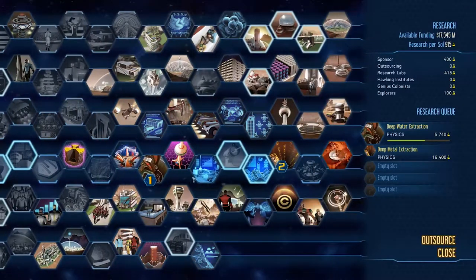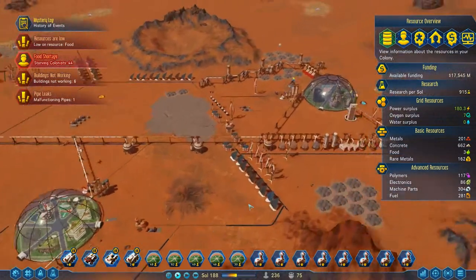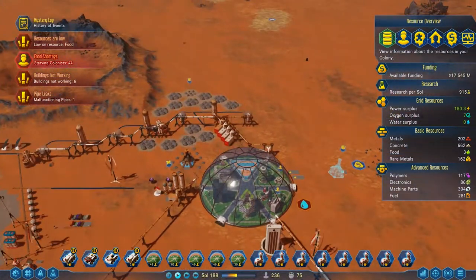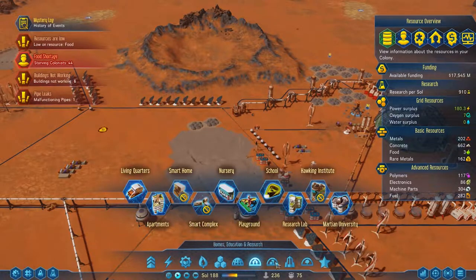I've not even unlocked half the research tree and I think we want to do that. I want to get more food, more science underway. I think I want a Martian University going up here. The first thing I'm going to take proper note of is the fact that these guys over here are the ones that are really suffering from the food, so I think I might try and put down a brand new dome.